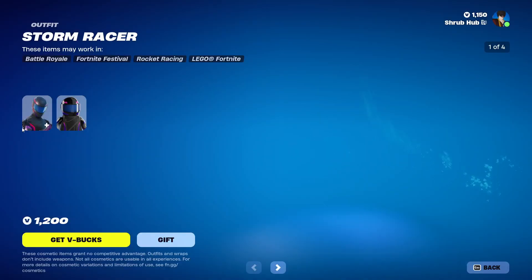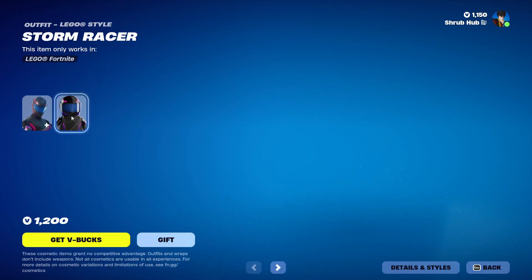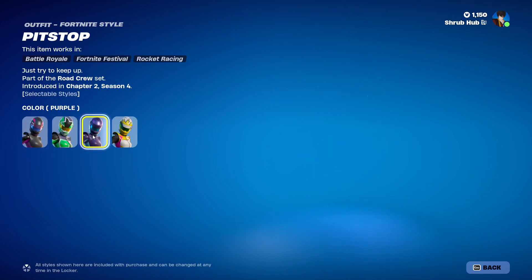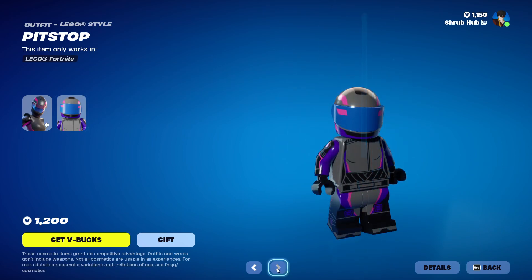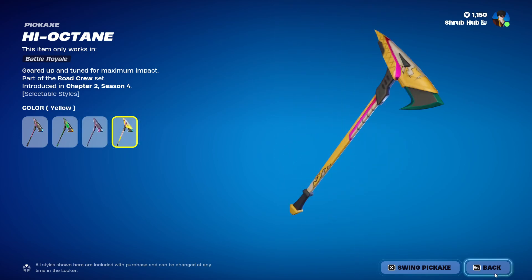Then we have Stormraiser here, back from Chapter 2, Scene 4. He has the green, purple, and yellow edit styles. This is his alternate style — looks pretty good. Then we have Pit Stop here from Chapter 2, Scene 4. She has the green, purple, and yellow edit styles. And this is her alternate style. Then we have the High Octane back bling from Chapter 2, Scene 4 — it also has the green, purple, and yellow edit styles.